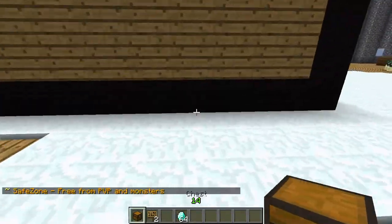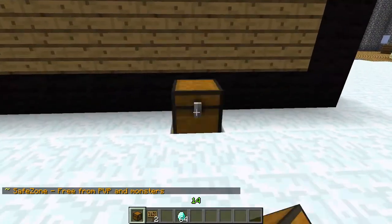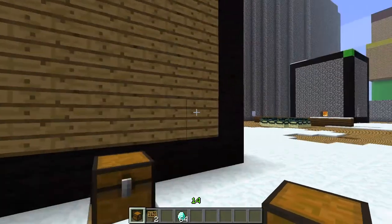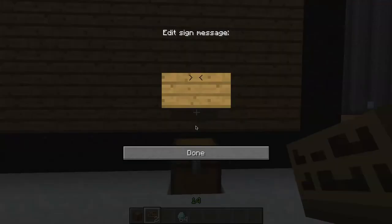Let's actually make it next to the chest, this giant statue chest. Now what you want to do is put a chest on the ground, just like that. It's pretty simple. You want to just put a sign on top of it and type in 'admin shop', like that. And you want to type in one on the second line and how much you want to sell for.